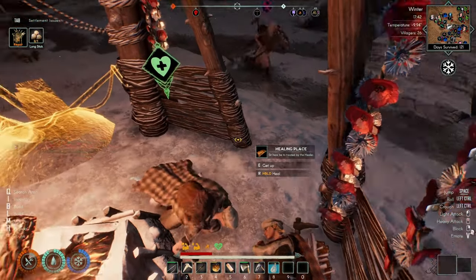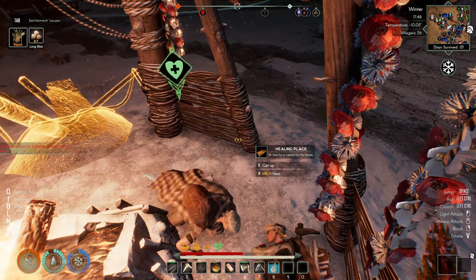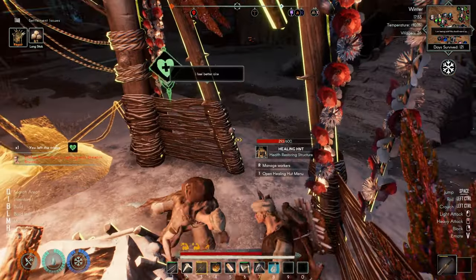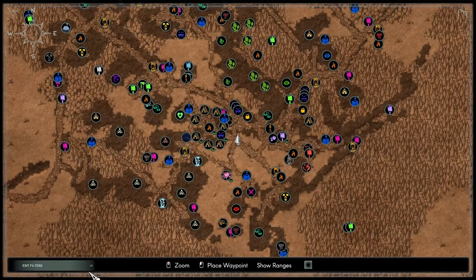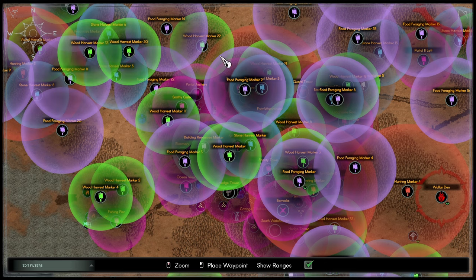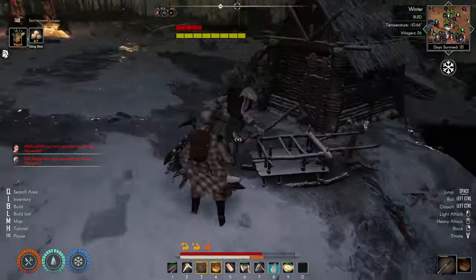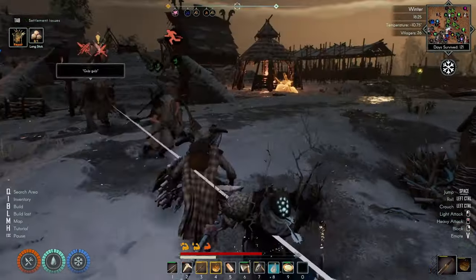Fixed invasions still occurring even if difficulty was set to none. Fixed Jotun blood not spawning in biomes. Added a toggle for sprint and crouch settings. Added an option to show all structure ranges on the map at the same time — you can really see where things overlap and where you have holes in coverage. Changed map icons to show a green eye when visible on the compass instead of a red eye when not visible — that makes much more sense.